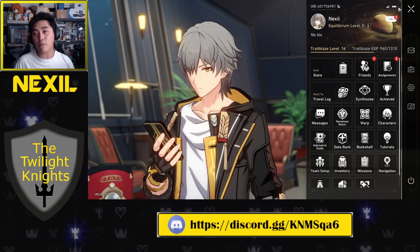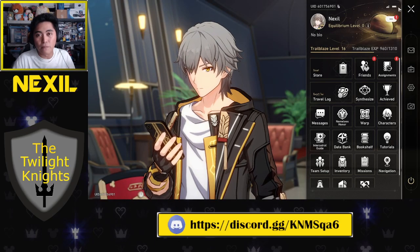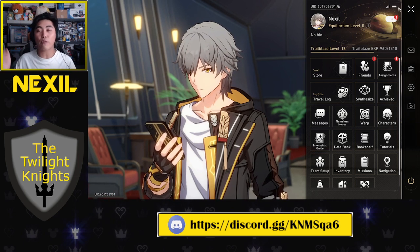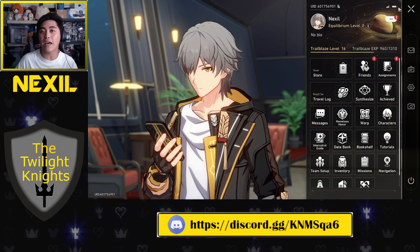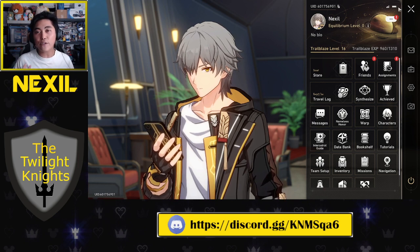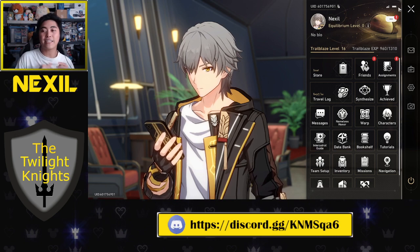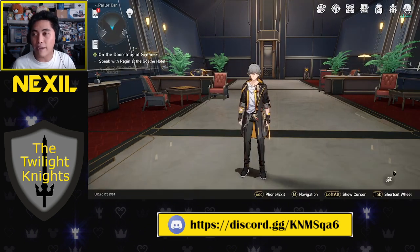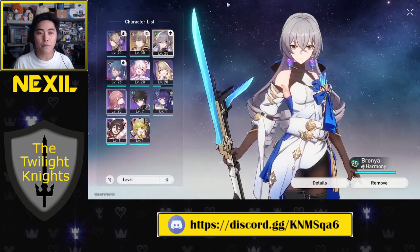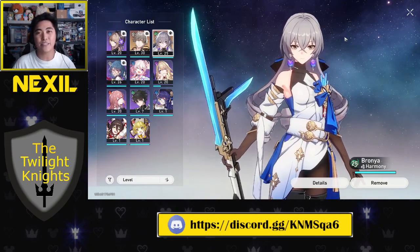The next thing I recommend is, if you really want to play free-to-play or get your game started on the right foot, re-roll. During those initial stages the game will throw a lot of rail passes and resources at you. Do all your warps and see if you get a character you like, or at the very least a five-star, because that one five-star can carry you a very, very long way.